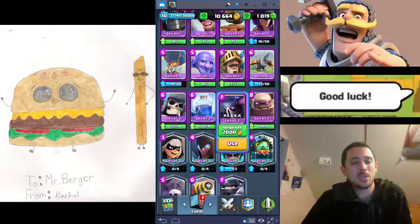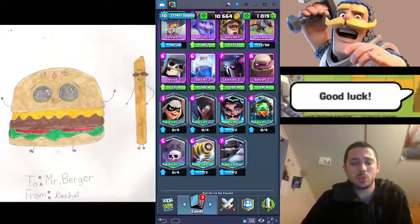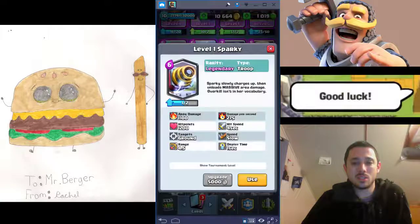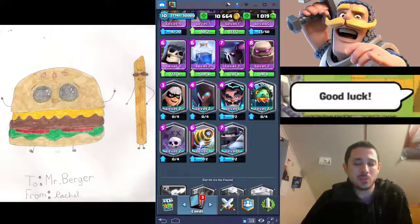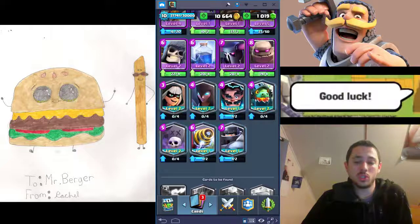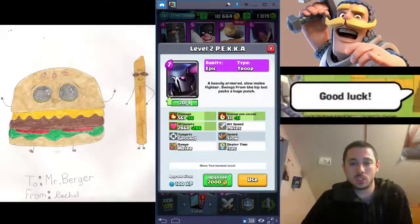P.E.K.K.A is another example of a counterpush card. It's interesting — some of these counterpush cards count as pseudo win conditions too. Sparky, for example, is great on defense: you plop her down, she charges up and does insane damage. She's easy to counter, but if they don't have a good counter in hand or you've built up an elixir advantage, she'll just walk across and might win the game for you. Same thing with Electro Wizard and P.E.K.K.A — I've learned she's really good on defense, but if they don't answer her, she'll just blow a tower up.